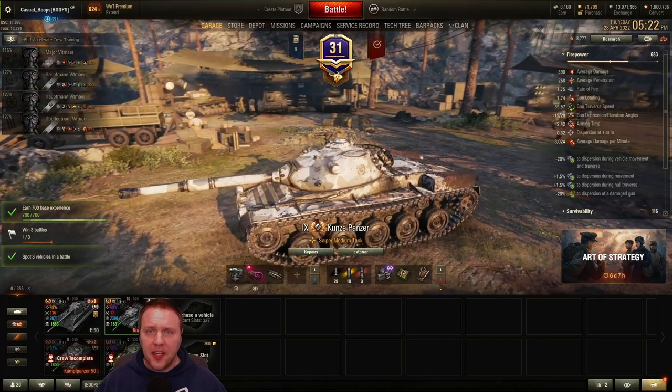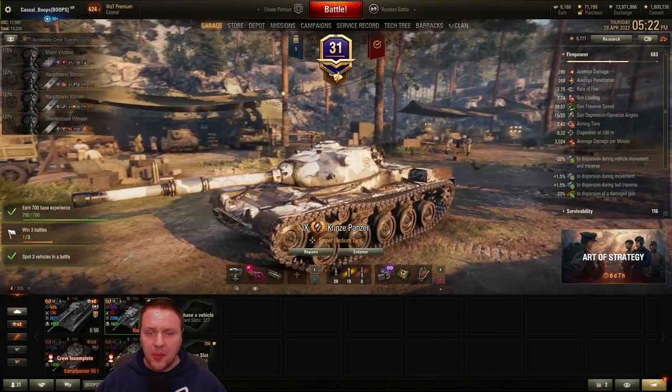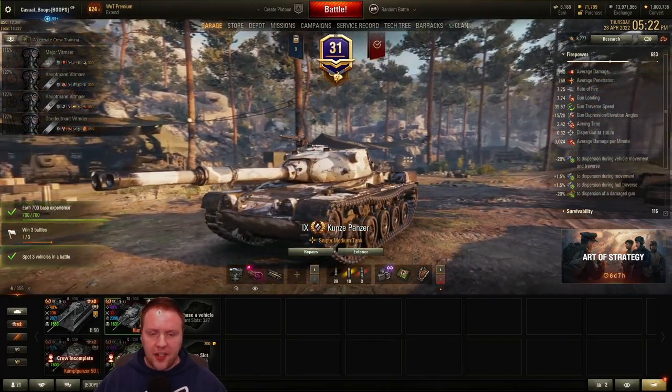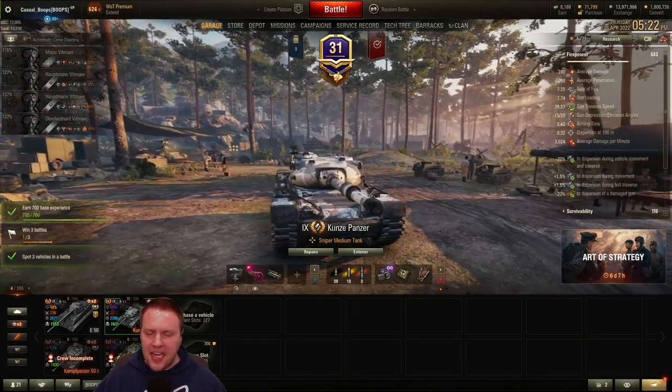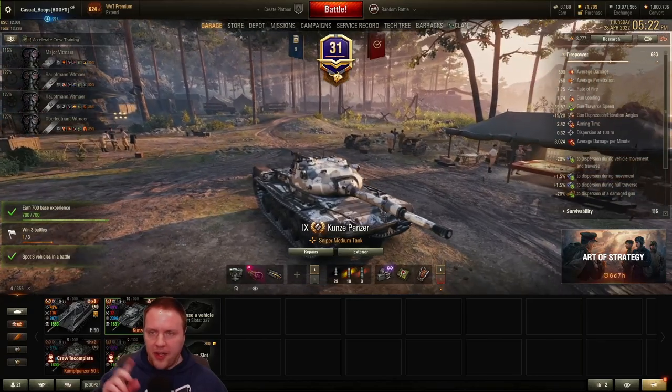Hey everybody, it's Casual Boobs coming at you with another video. Today we're going to be covering the tier 9 Kunze Panzer, one of the tier 9 German tanks that you can get from the battle pass. It's not new anymore — I made another video about it when it was new, and you can go click on that right now.